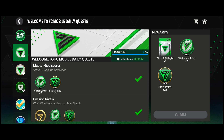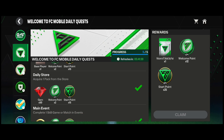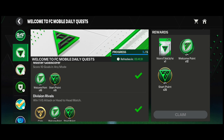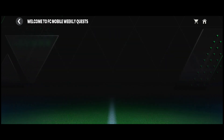For your weekly quest, all you have to do is: score 10 goals in any mode, win one versus attacker head-to-head match, complete five passes in a match, acquire one pack from the store, and complete one skill game or match in events. You'll get star points, welcome points, gems, players, coins, and more. The main reward gives you 12 welcome points and 25 star points.